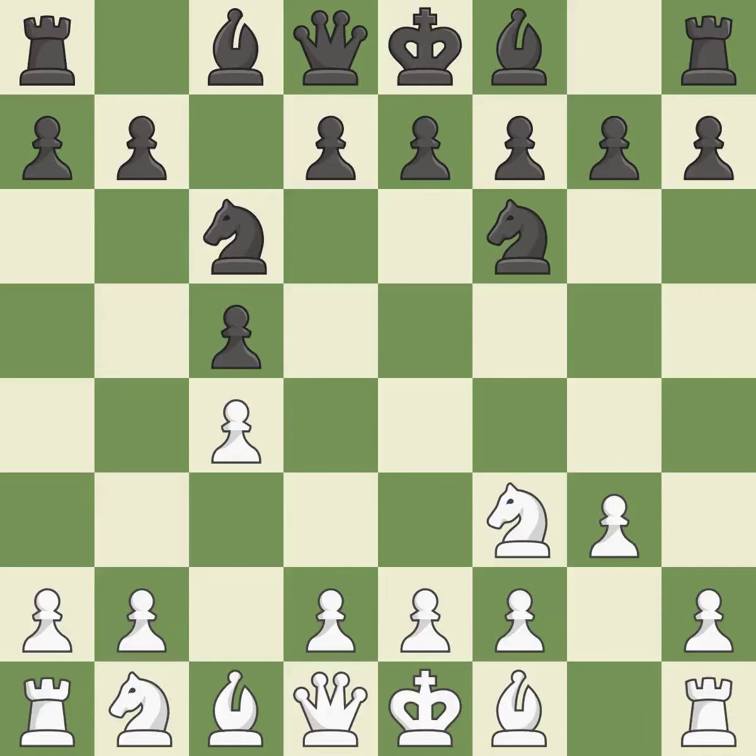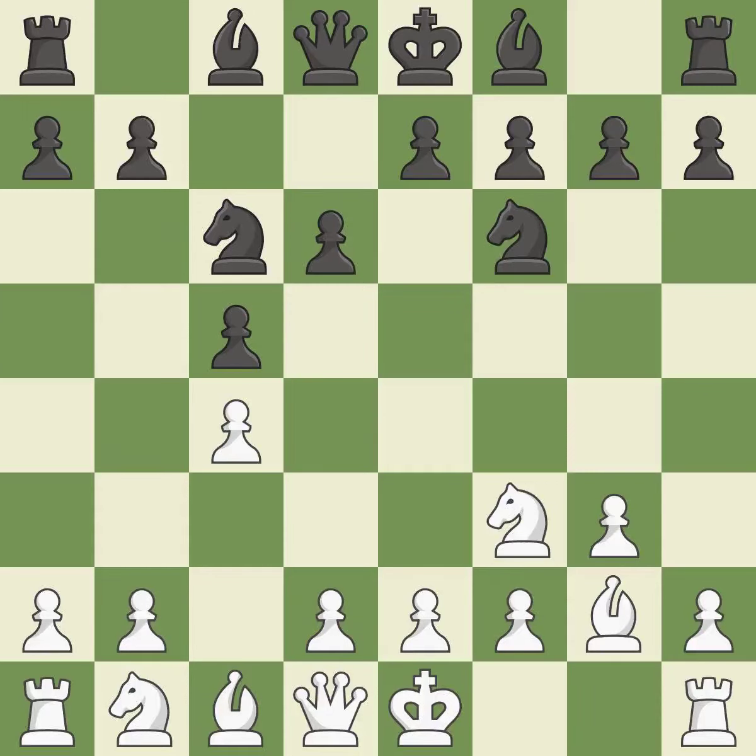A knight moves out of its beginning square and into the action. By positioning the bishop on a potent diagonal, this fianchettos the bishop — the bishop is prepared to grow into a functional square. Another knight moves out of its beginning square and into the action, and the bishop will be better off as a result, prepared to grow into a functional square.